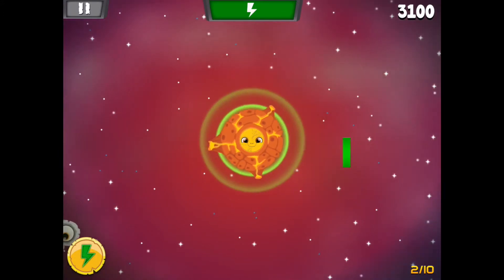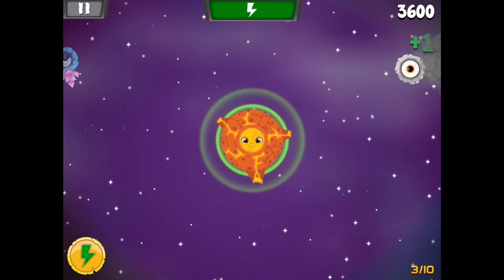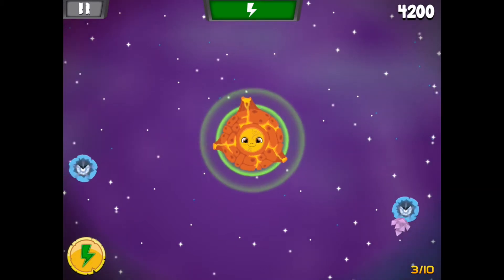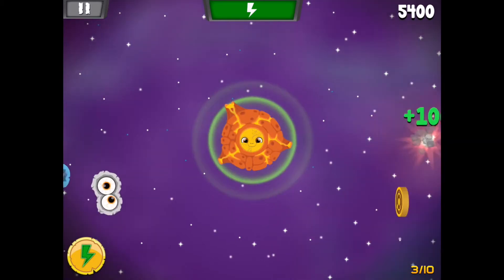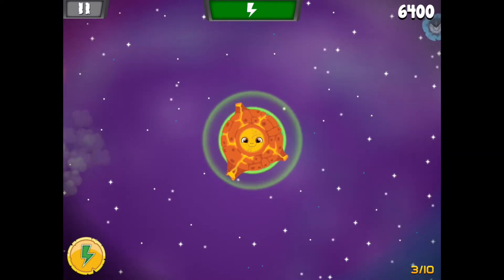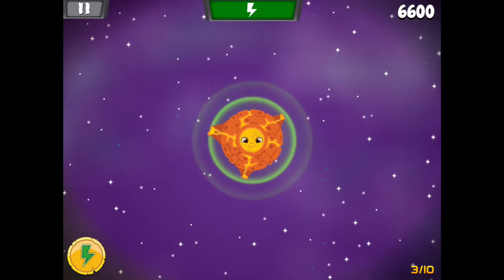I thought I hit that little gas leak thing but it just disappeared. Wave three — that little gas thing needs to go away before I accidentally hit it. Let's get these eyeballs — shoot away from us, shoot away, shoot away. I don't want to shoot myself this time — we made that mistake last time. Get away, get away. Come on, we owe it to this planet to save it because it's been very kind to us.